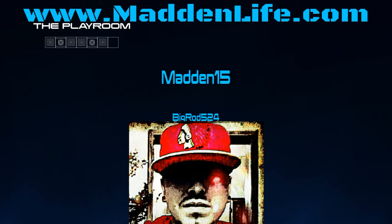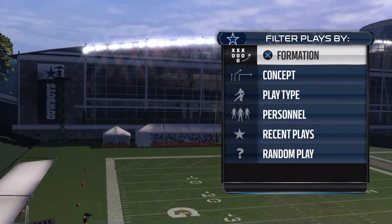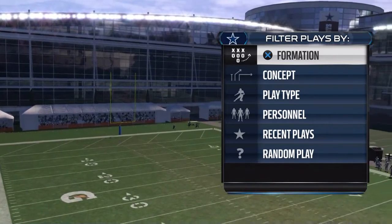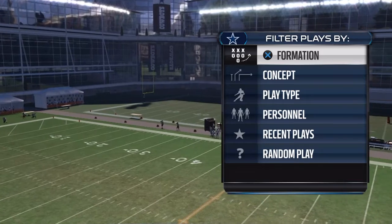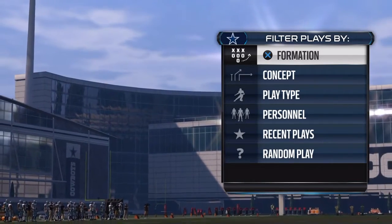Hey, what's up Maddenheads, it's Big Rod right here and I'm about to give you guys another easy money play. It's a really easy money play — it's a standard pass called the Flanker Dig. It works well against Cover Two, Cover Three, man-to-man, whatever coverage you see.